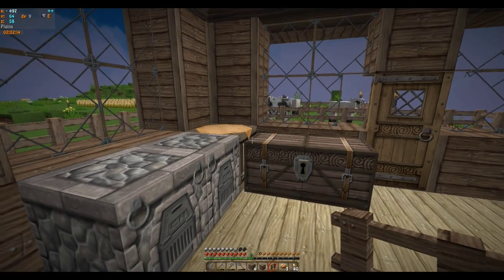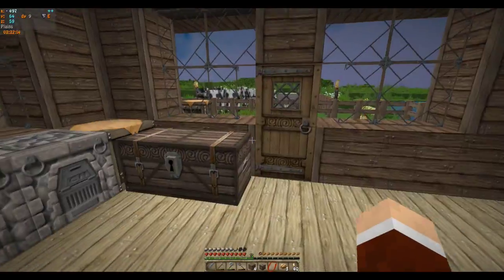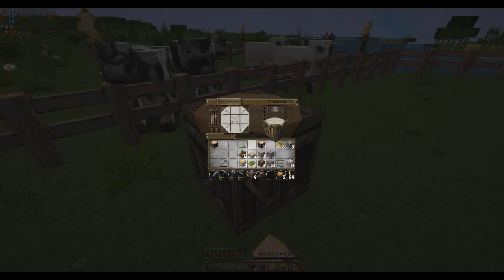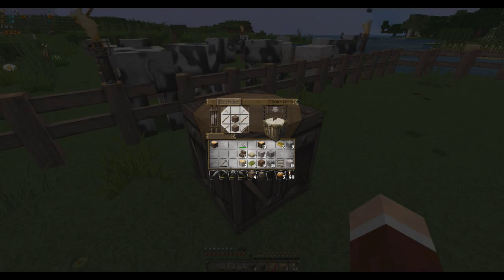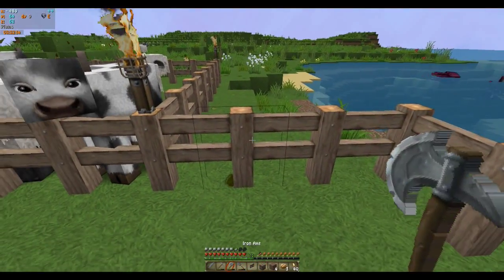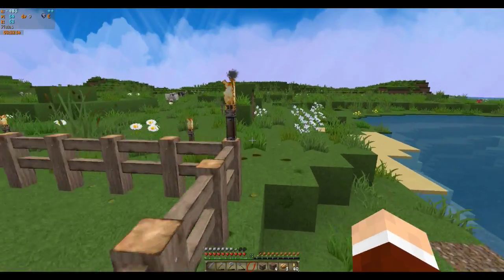I was wondering if I should make some more fences on the way back. I wanted to make a fence gate — that's what it was. And I still have that zombie in my pool who doesn't want to get out, doesn't know when to go home. I'll do my gate right here and we'll head over to the village.